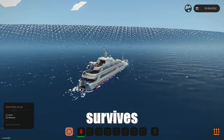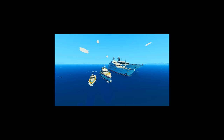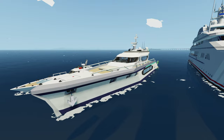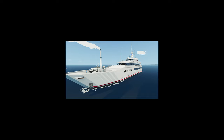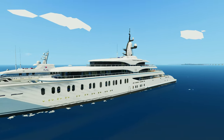Today we're gonna be testing which yacht best survives the tsunami in Stormworks, and at the end I'm gonna choose which one I would rather be in. Let's get started. Over here we have the smaller sized yacht, then the medium sized luxury yacht, and just to the right is the super yacht. And that's not all — we have the mega yacht. This is like the billionaire's paradise right here.